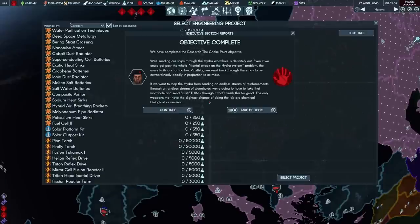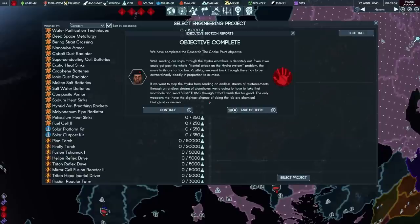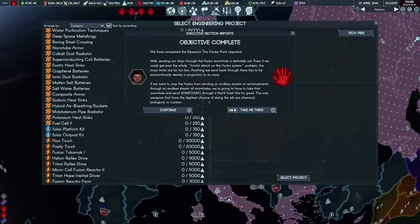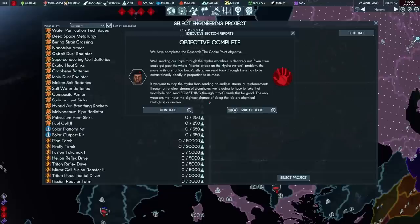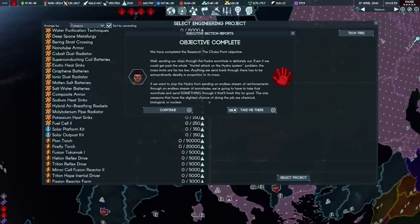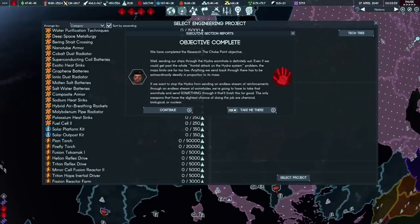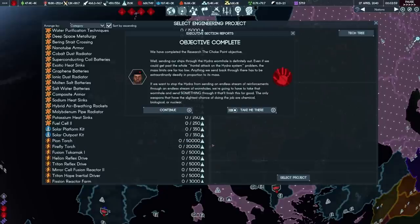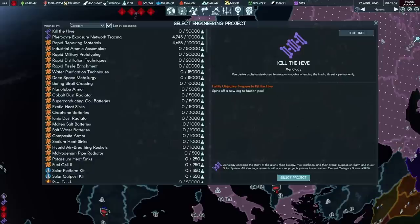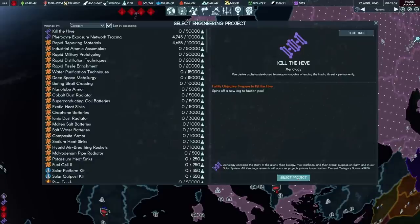This is another point of differentiation between humanity first and the resistance. When the resistance gets to this point — and this is a spoiler — their plan becomes closing the wormhole. But on paper, there's nothing preventing the Hydra from opening another one. The resistance decides closing the wormhole is best. Humanity first is like, before we close it, maybe we can send something through that will finish the fight for good — as horrifying as that concept might be. Hans Castillo does not believe in half measures. We can now research the technology named 'Kill the Hive' at maximum priority, finishing in July.